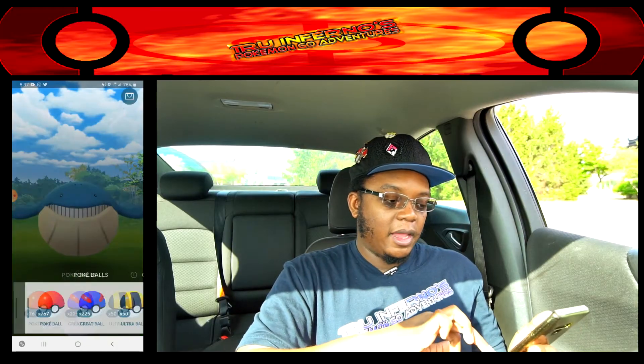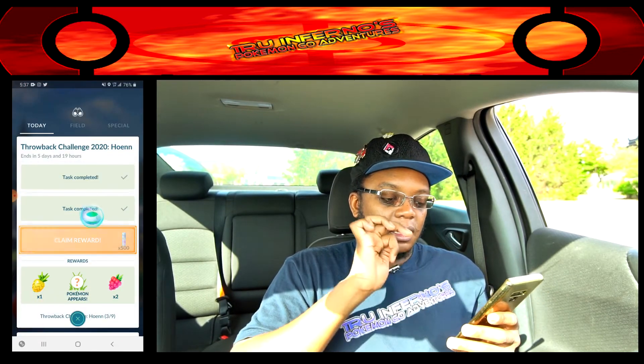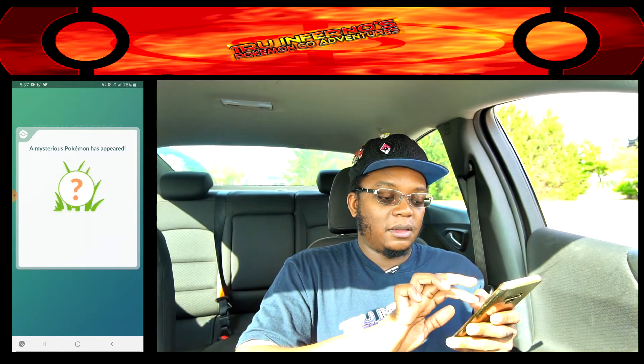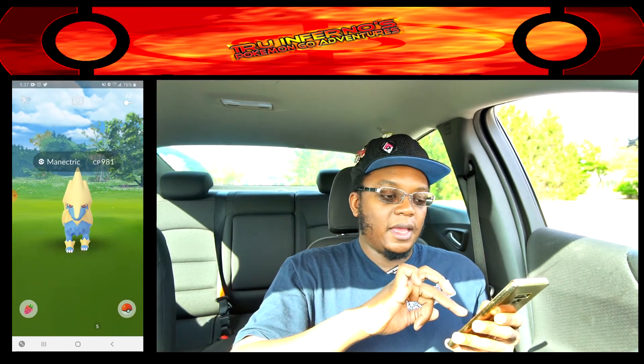Alright, we completed all the tasks of step 3. We're going to claim these rewards. This is one of the Pokemon we got from the tasks — we got a Ralts right here, not shiny of course. We're going to quick capture this — boom, that should take care of that. Now we're going to claim these other rewards, and we got another Pokemon to claim — shiny possibility. Nope, it's a Mawile. We're going to capture this real quick, and then move on to step number 4.